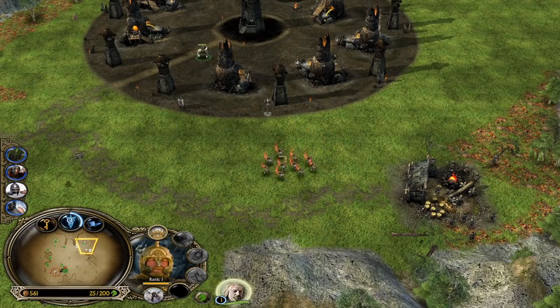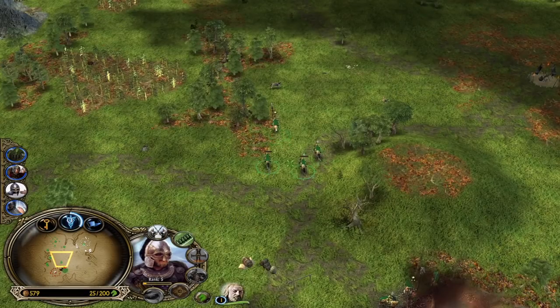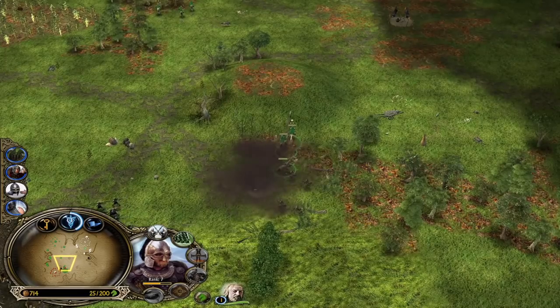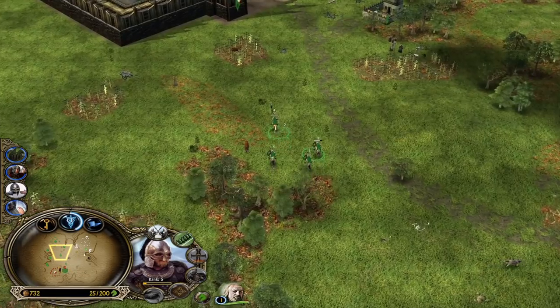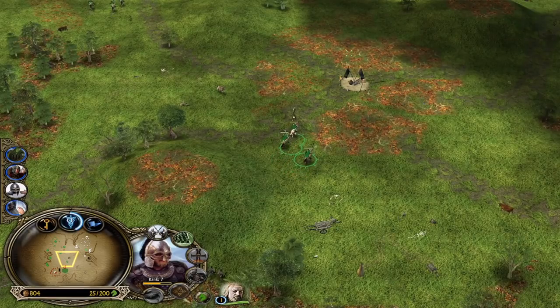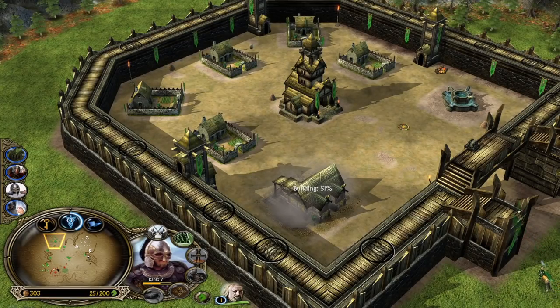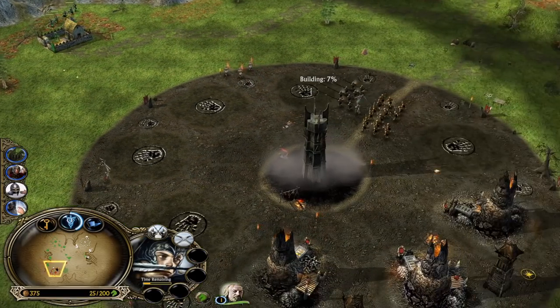We need to build this stable — we lost a lot of Rohirrim and we need to replace them. But a couple of them are quite highly leveled; this one is level 7, for example. We can also buy the outposts in the middle of the map and build statues and wells for sustain and additional leadership, which our ally can use to heal himself up.